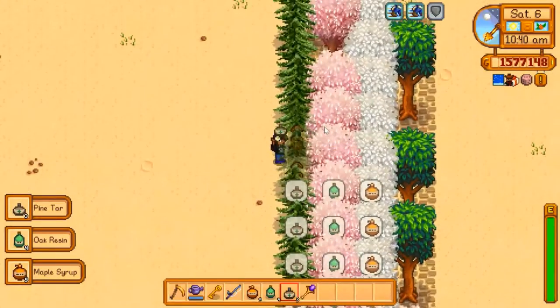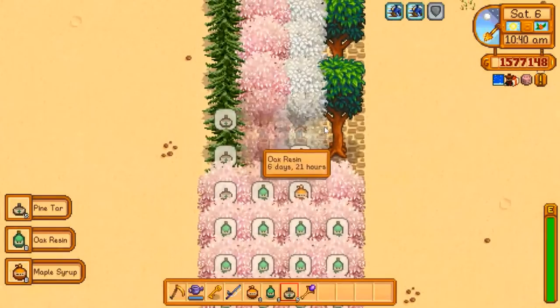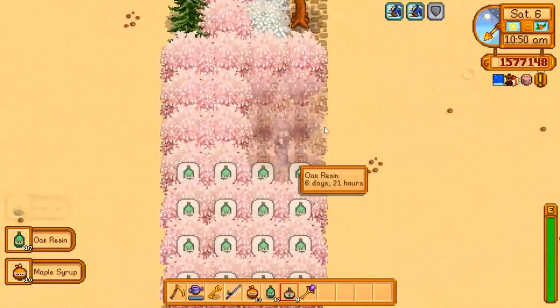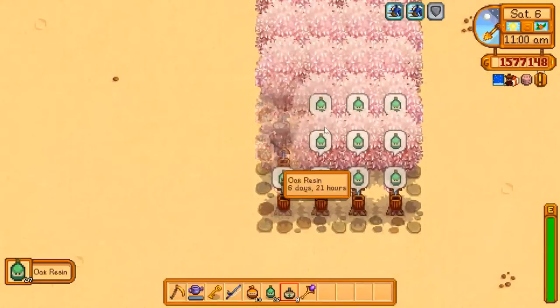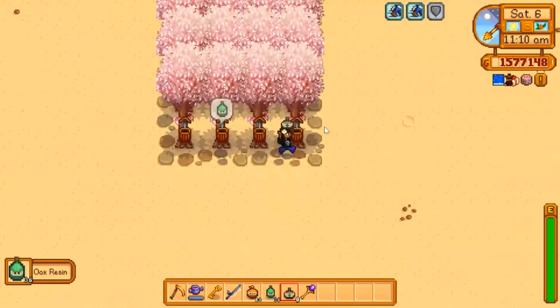Got some pine tar, oak resin, and maple as well — everything is ready today. Oh gosh, so much oak resin. I don't even need it for the kegs anymore. I mean, I can always make more kegs but then I'll need more wood, so maybe no kegs.